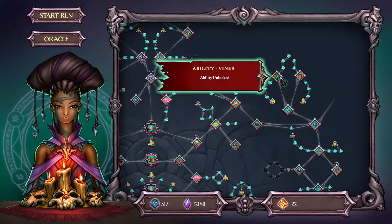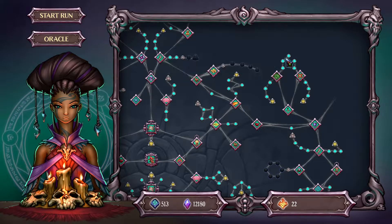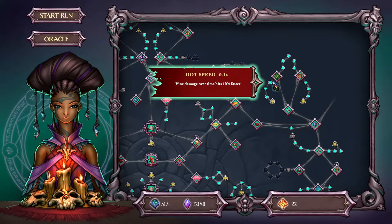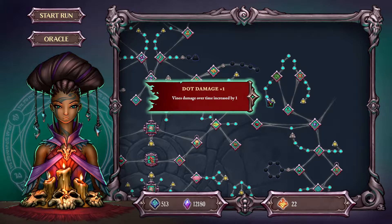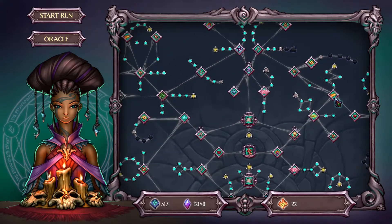Moving up to the top right — this may be the third unlock technically, but it is closest on the screen at the moment. The next Vines upgrade is up here. Off of this we have some cooldown reduction at 0.2 — the others were 0.1, so that's very nice — another 0.2 reduction, and an extra Vine. An extra Vine off the start is amazing. Next we have DoT speeds — they tick faster — more DoT speeds, some DoT damage so they hit a little bit harder, and then a banner for DoT length so they will last longer doing all of that damage.